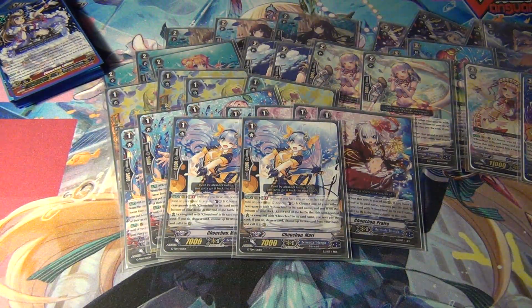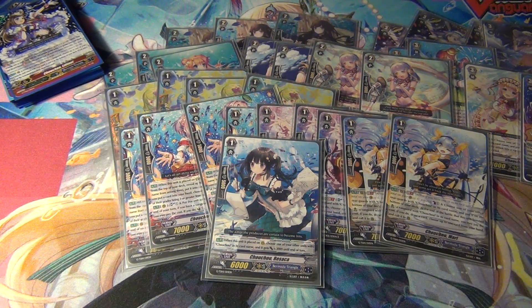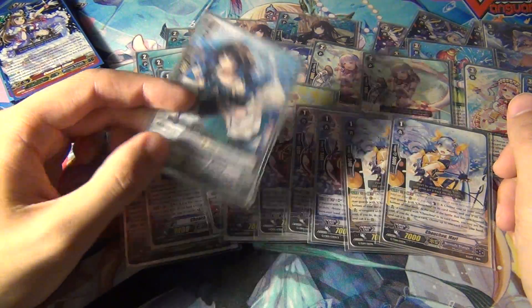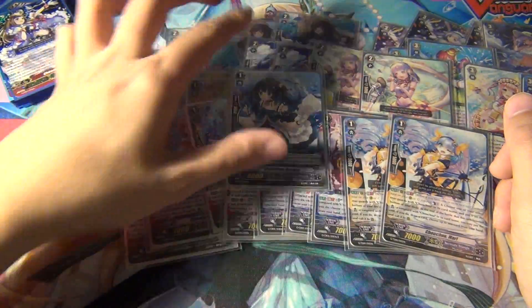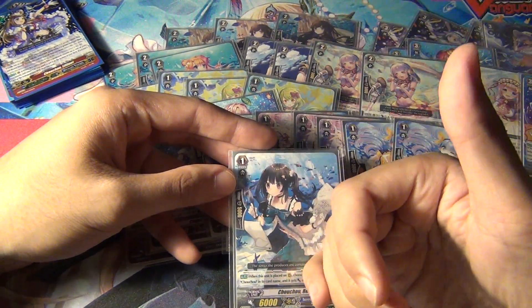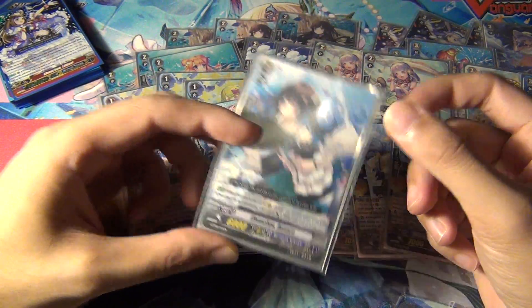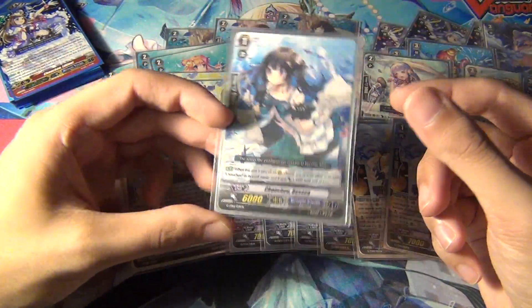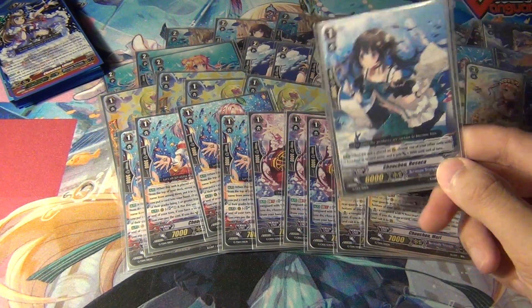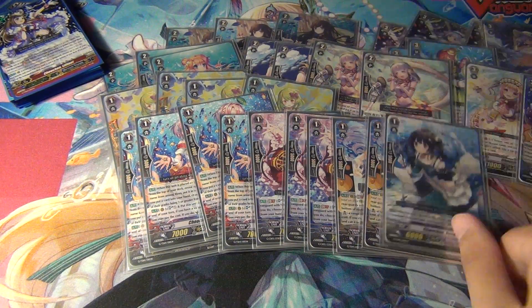Then 2 Chocho Marl, because she's your Vanguard booster — she only does her effect if she's boosting the Vanguard, so you don't need more than 2 of her; in fact you could run just 1. And then I am running 1 Chocho Rasaka, because sometimes you'll be running cards like Olivia and other stuff that you'll bounce up and be able to recall her back down, potentially powering up a column — she gives 3k to a column whether she's in it or not, but it has to be a Chocho unit. She's a trial deck card; I'm running 1 just as a tech choice to see if there are any interesting combos. So far I haven't found anything outstanding, so I may take it out and run stride fodder or something.